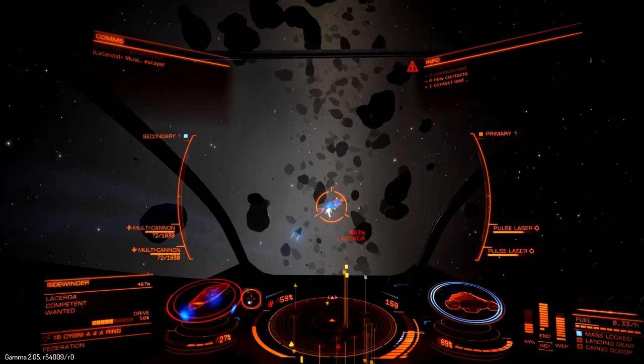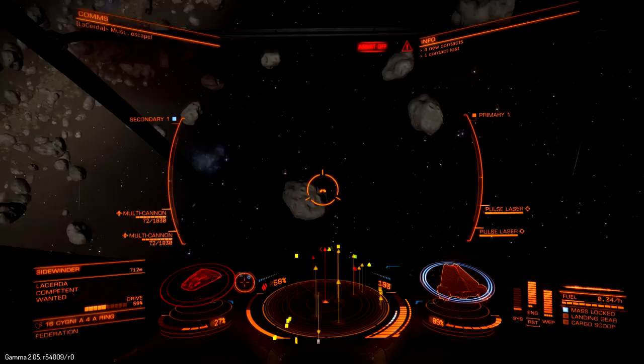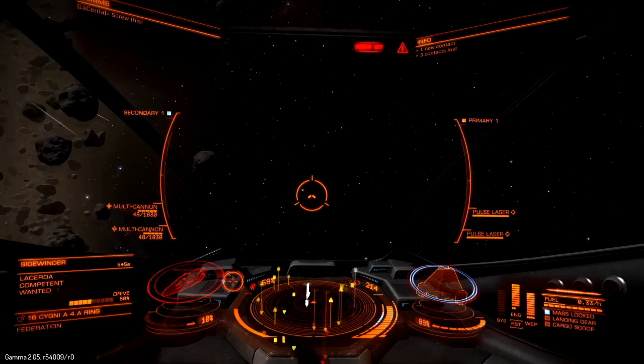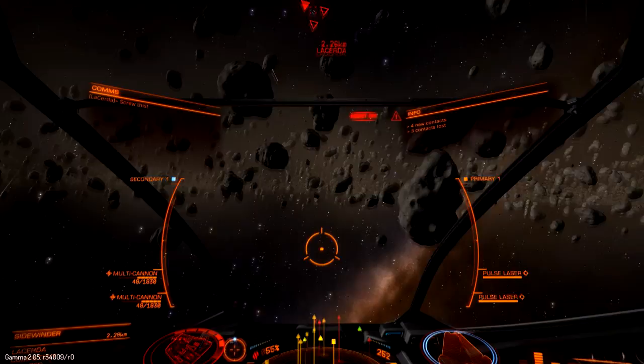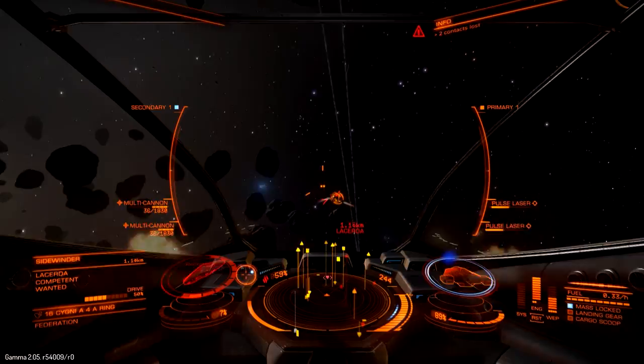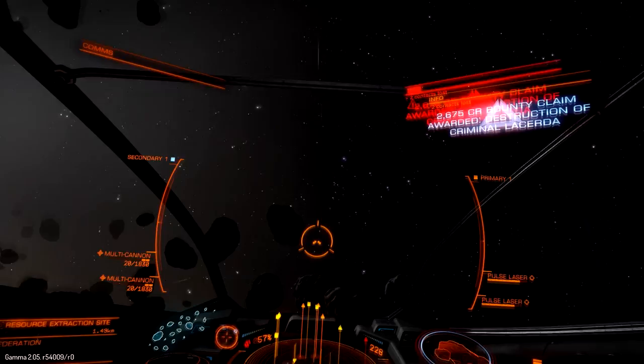I've also found that if you turn your flight assist off when turning to get back around on a target, it allows you to turn a little bit quicker. The downside is you continue forward momentum — you're still going in the direction you were originally facing. Once you do your 180 and turn flight assist back on, it's definitely squirrely handling and will take some skill and getting used to. Target destroyed — that was a close call.